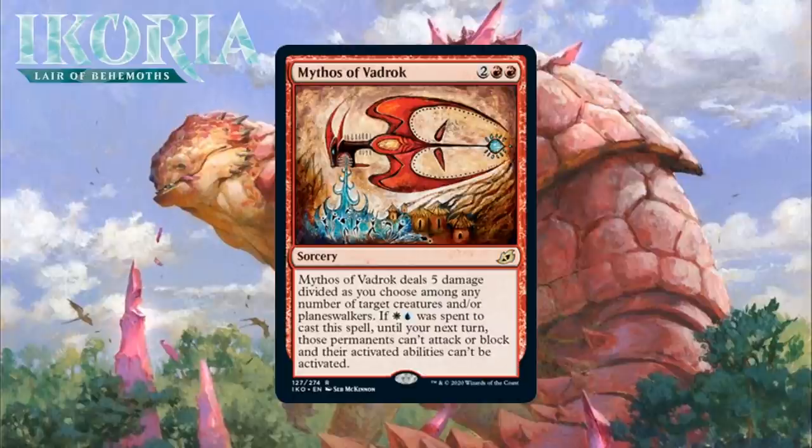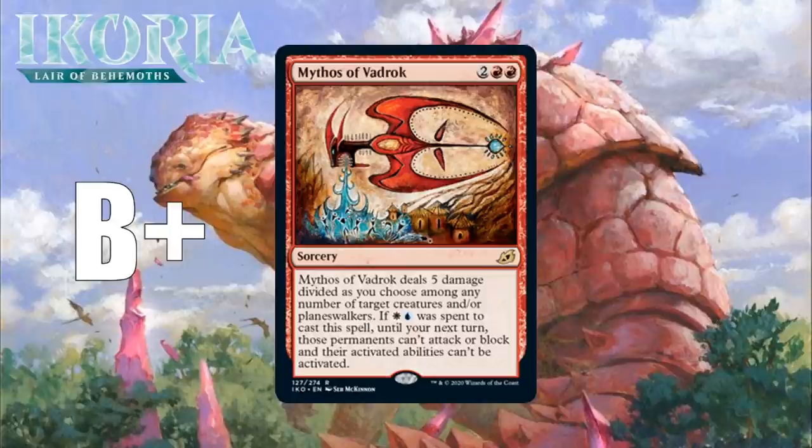Next up, it's Mythos of Vadrok, which for 2 generic and 2 red mana is a rare sorcery, and it deals 5 damage divided as you choose among any number of target creatures and/or planeswalkers. If you pay white and blue to cast it, until your next turn those permanents can't attack or block, and their activated abilities can't be activated. A 4-mana sorcery that divides 5 damage is already something I'm very much in on — this is an effect that isn't too hard to get a 2-for-1 out of, and sometimes you can do even better than that. Then if you're Jeskai, you get a nice additional effect — you'll probably just make 5 things unable to attack or block, since that is often just going to be lethal. So either mode of this card is really powerful, even if going the Jeskai route isn't super easy. I think this is a B+, and an early pick for sure. If you can get the Jeskai upside, it probably moves into the lower A range.